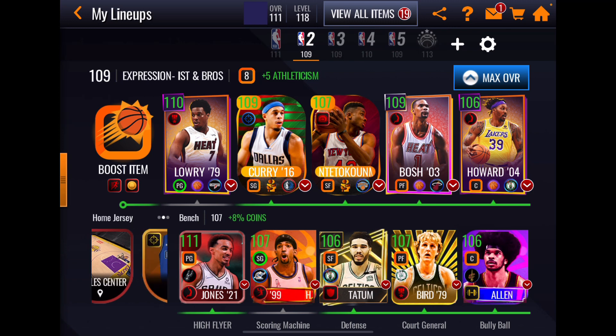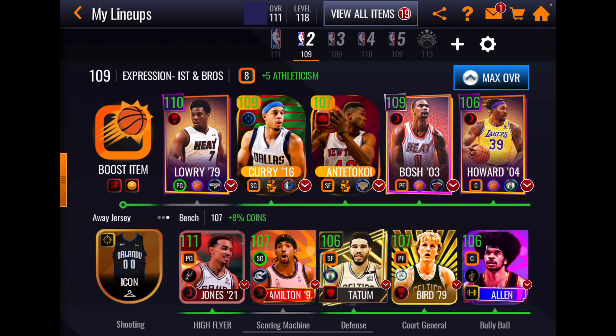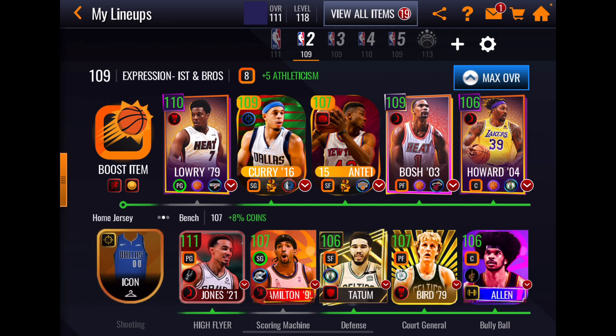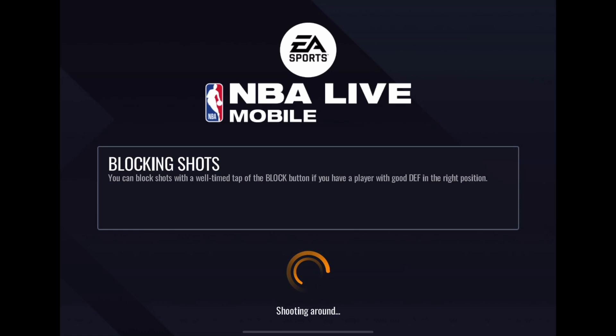Back to our lineup: starting five — Expressionists Kyle Lowry, NBA Brothers Seth (not Steph) Curry, NBA Brothers Thanasis Antetokounmpo, Expressionists Chris Bosh, and Expressionists Dwight Howard. Let's jump into Showdown — we'll play just one today and see how this lineup made up of the two current supplemental promos does in regular gameplay.